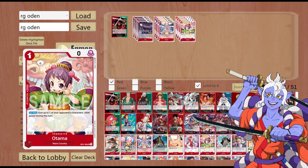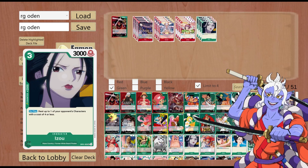On to our first green card — another OP01 menace, Izo. This is 3 cost, 3000 power, Ranged, 2k counter. On play: rest up to one of your opponent's characters with a cost of 4 or less. This effect is really strong — it was strong back then and it's still strong now, and it's still at home in Wano.